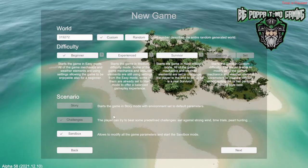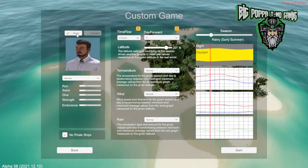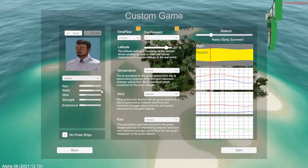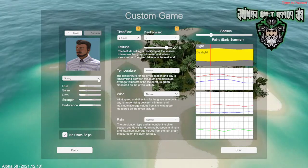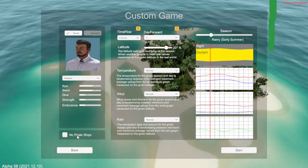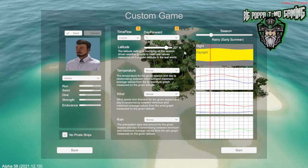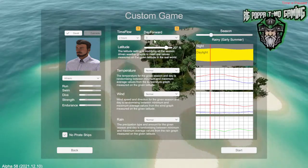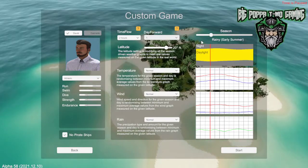We're going to start on beginner difficulty. We're going in sandbox mode. We're going to go to the next. We have to be David, but we're actually going to change this to athletic, so that we start with a higher run and swim. You could also do the strong if you wanted and have more strength and endurance. But I like starting with the athletic because I like the run and the swim to be higher. No pirate ships — we're going to click that off. It doesn't matter because you can't do anything with pirates anyways. Time flow, two hours. We want two hours for our days, and then days forward, we're going to set this to one, so that every day we move one day further forward in the season.